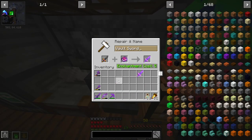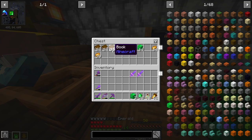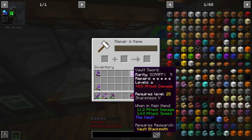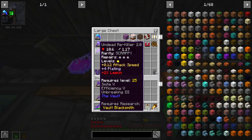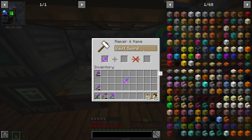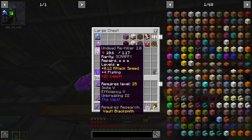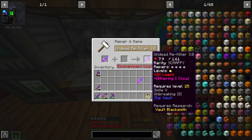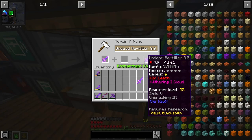I have a sharpness 5 book. That'll do. And for the unbreaking — I should definitely have enough emeralds to do this. Unbreaking 3 on you and unbreaking 3 on you. Am I missing any enchantments? I don't think I am. Those are my new — of course they need new names. Anything else killer 2.0, and then undead re-killer 3.0. Undead re-killer 3.0.